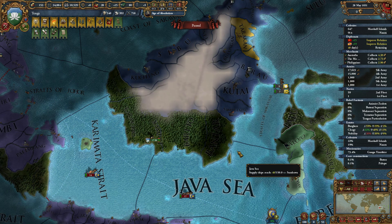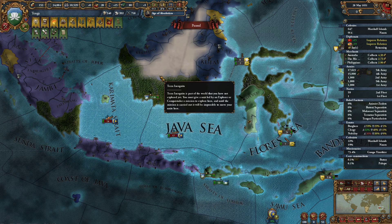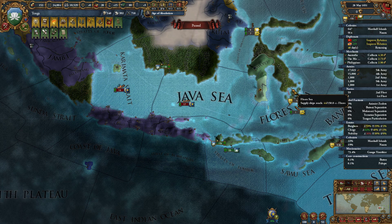Hello everybody and welcome back to Europa where we are currently fighting Malacca. We can't really fight Brunei because they have similar numbers to us on the island of Borneo and they have substantial mil-tech on us. So what we need to do is withdraw off of Brunei and pull back to Lombok, and then maybe push into Malacca a little bit, but I'm willing to bet we won't get very far.